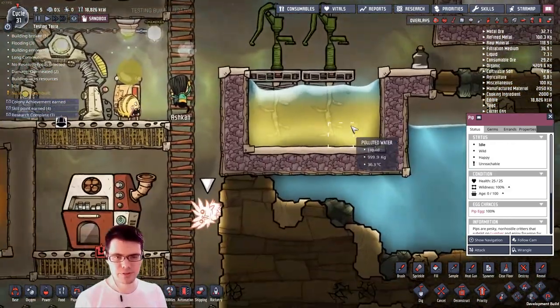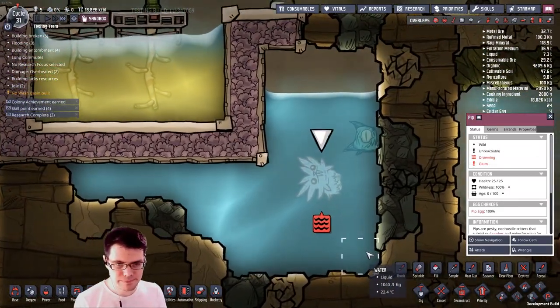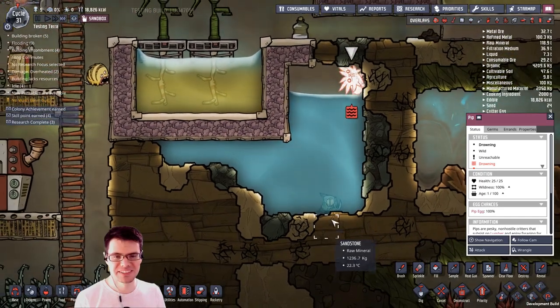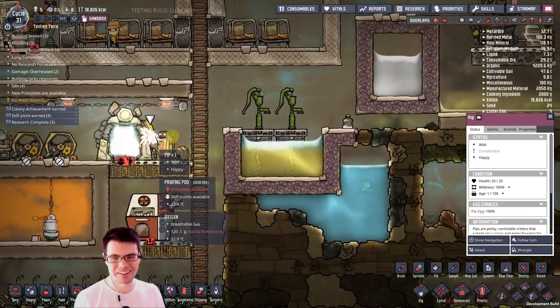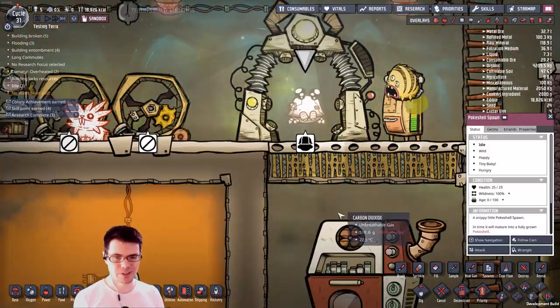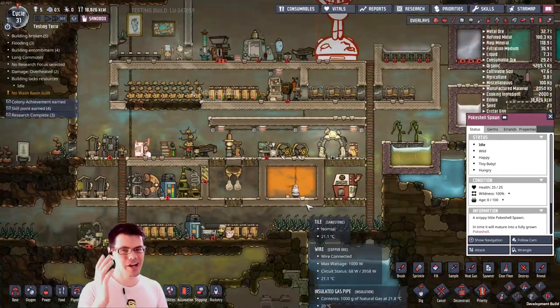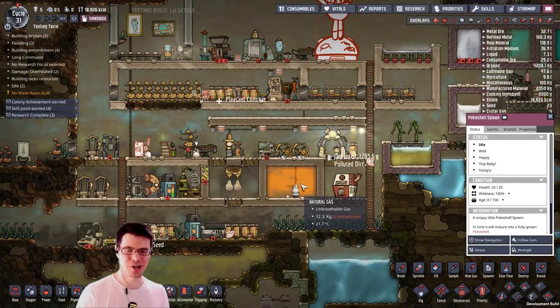Pip, what does your drowning animation look like? That's underwhelming — you just climb on out of there. A pokey shell spawned — look at how adorable it is until it gets pissed off and tries to destroy you. Well, there you have it — an intro to the launch upgrade.